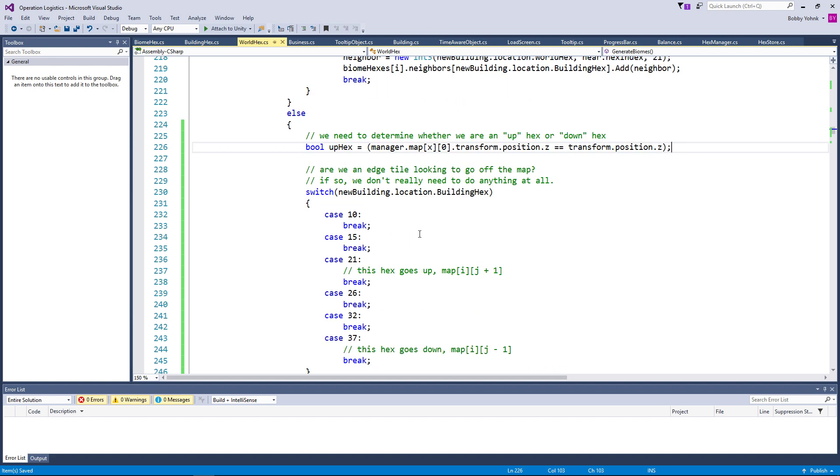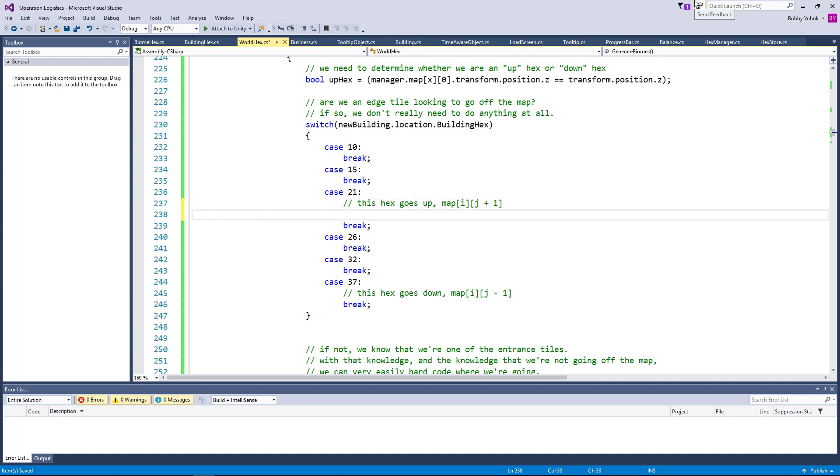If we're going to do this, then I think we can go ahead and implement this right now. So if y plus one equals map x dot count — and we want this to be manager dot map dot count, manager dot map x dot count.